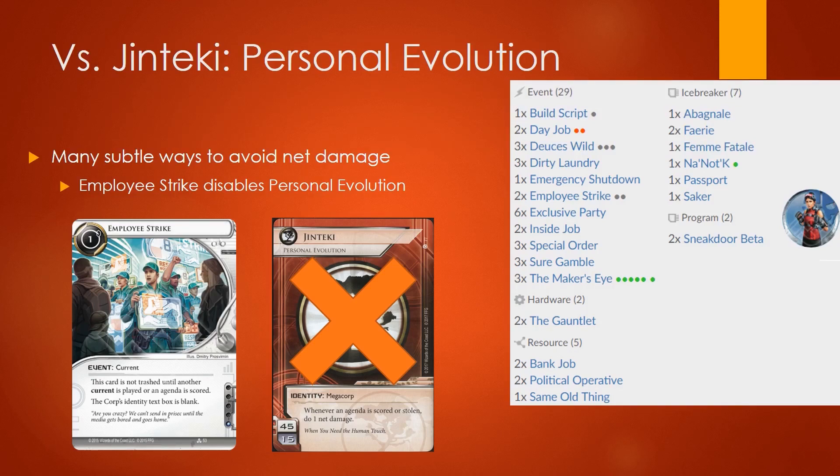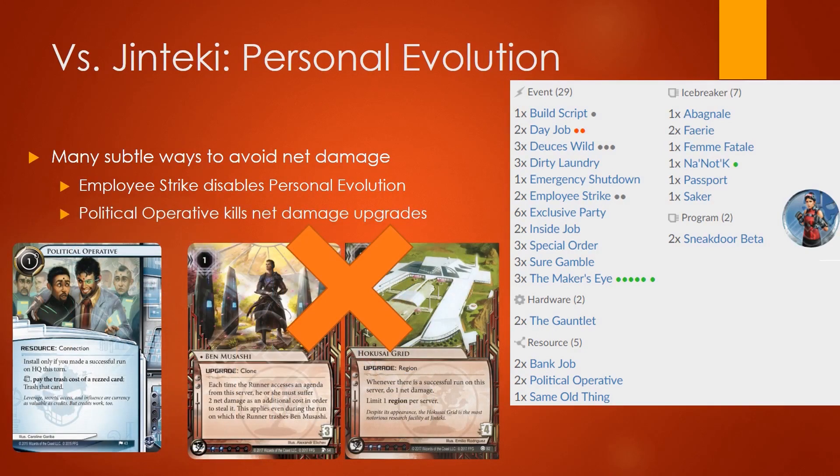Once you have your breakers set up, you still have to worry about net damage. However, your deck has a surprising number of ways to circumvent this, giving you a rather favorable time should you get into the mid-to-late game. Employee Strike is an event in your deck — it's a current that allows you to disable your opponent's identity ability, sidestepping the net damage you would otherwise incur from stealing agendas. Political Operative is one of your few resources but a very vital one in this matchup, because it allows you to kill the net damage upgrades in Batty, Musashi, and Hokusai Grid before they can inflict net damage on you. Political Operative is a crucial card to get down, and it's a good way of punishing your opponent should they choose to leave HQ unguarded.